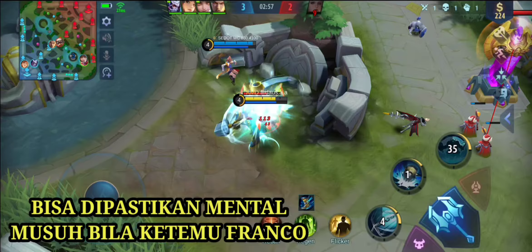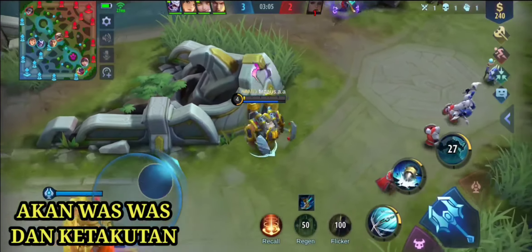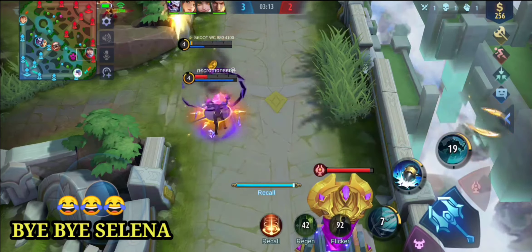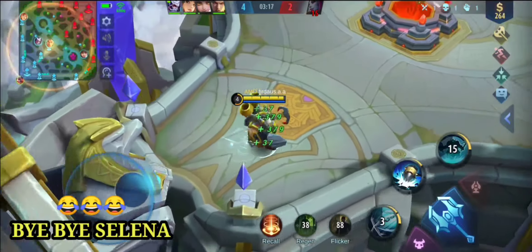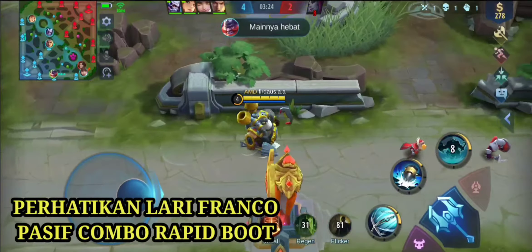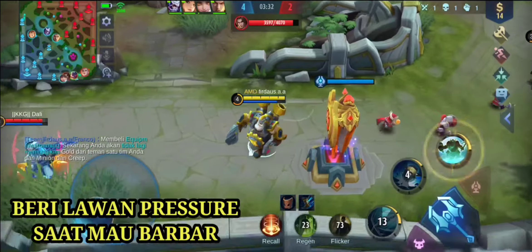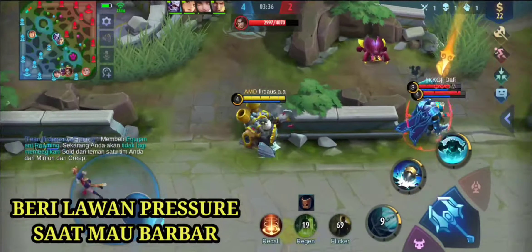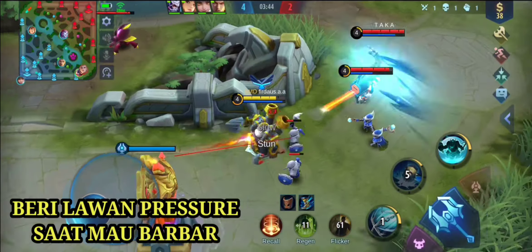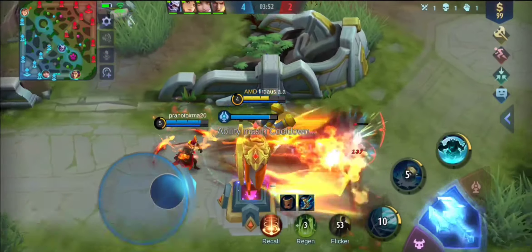Fungsinya apa bang? Untuk movement speed. Kenapa nggak cooldown? Kan cooldown bisa menarik musuhnya dengan cepat bang. Disini saya gunakan untuk roaming dan menakut-nakuti musuhnya. Bila Franco 1 vs 3 — ada Silvana, Diki dan Tigreal — saya hanya sendirian disini defense sendiri. Dan kita berhasil mendefence walaupun 1 vs 3.